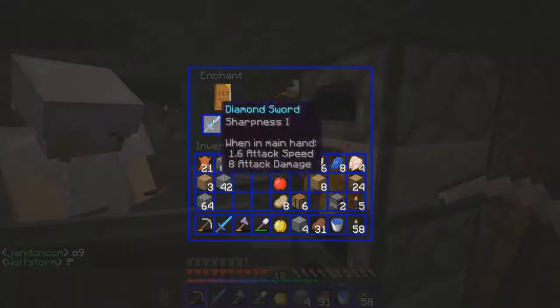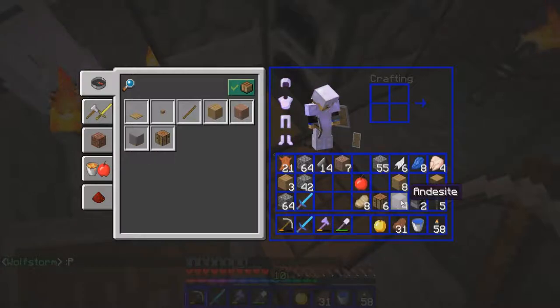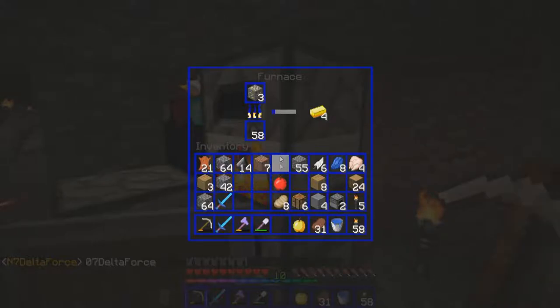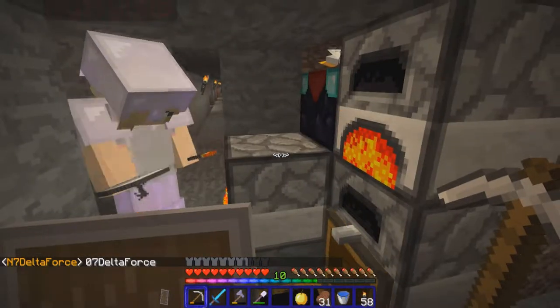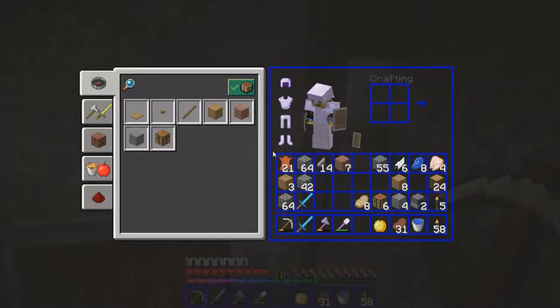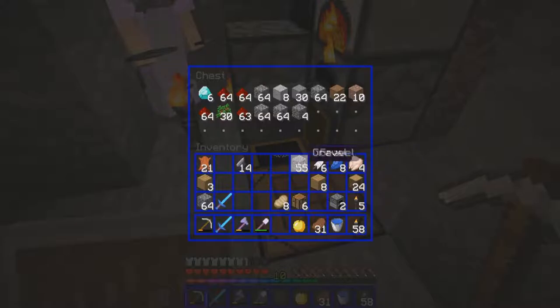Okay, so we both have sharpness twos — we will at least. Do you want the apple? The un-golden apple, actually — I'll just put it in here. We better not leave this chest too far behind. I've got three apples on me anyway, so I'm gonna throw my junk in here. I was just gonna get rid of some stuff — I've got 14 flints. We gotta get some spiders.